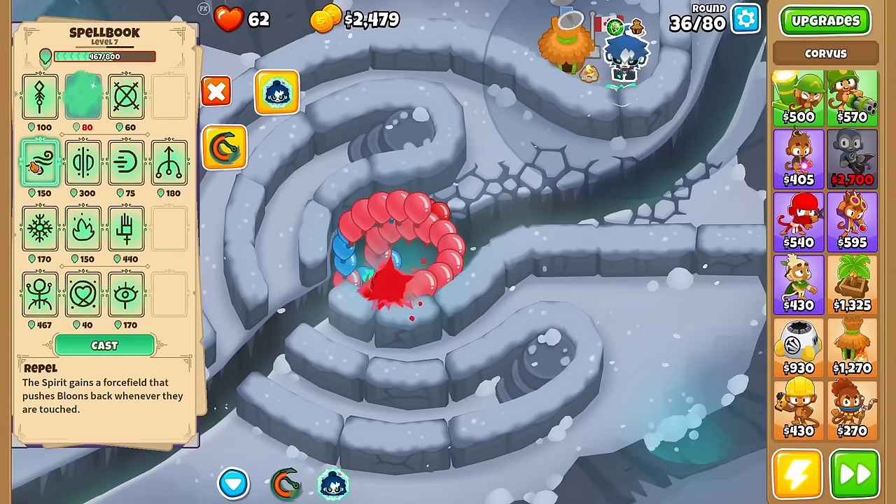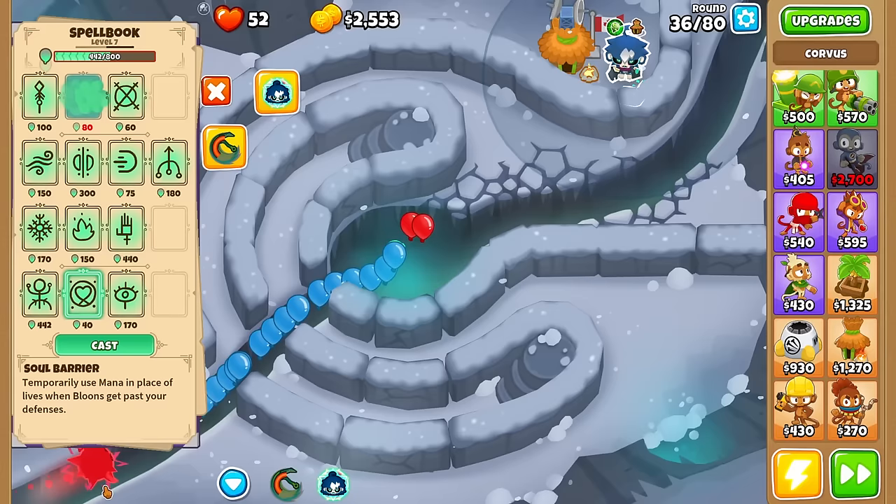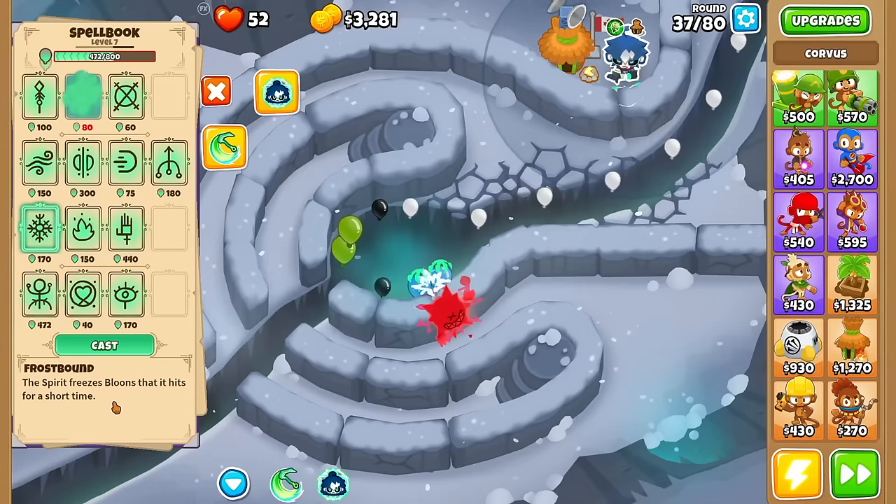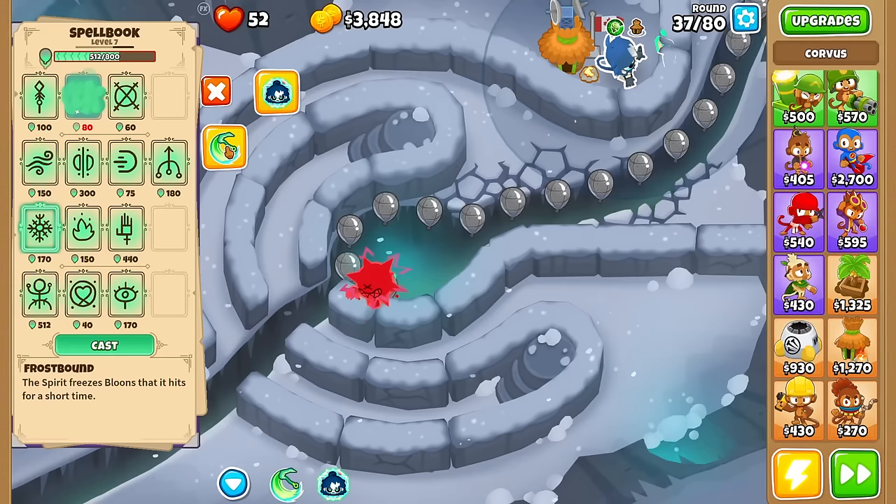Do I just tank all the pinks here? I suppose I will. I can see why Aggression is half the cost — it's not very strong. In that case maybe Frostbound will be useful: it freezes bloons on hit for a short time, for a cost of 170. Let's soul harvest these leads here and use it. It doesn't work unless I cast Spear to pop leads.